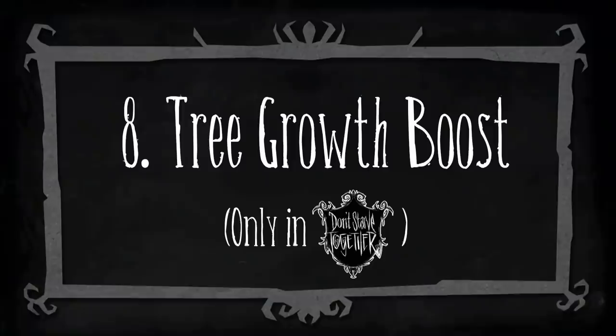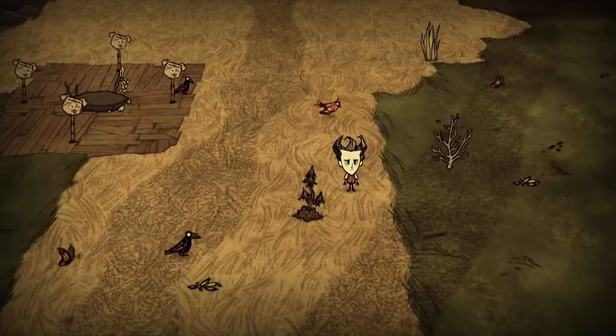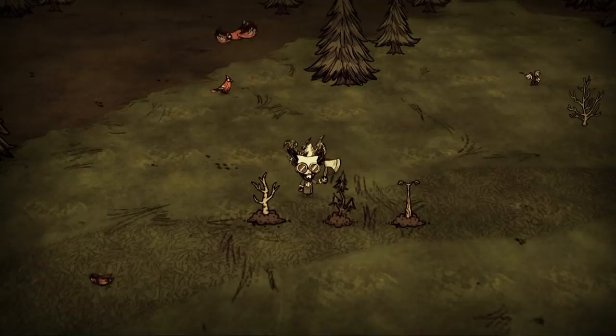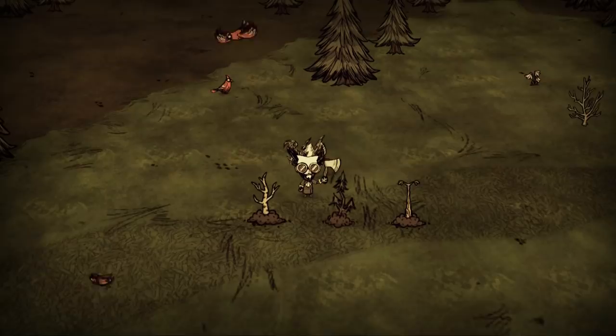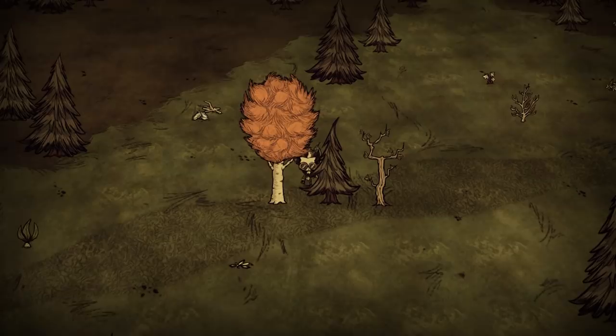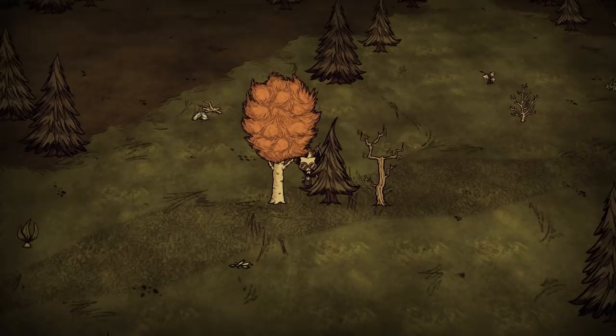Number 8: Tree Growth Boost. Nature is beautiful, but can sure be slow. What if you are in need of large amounts of wood in a short time, or a handful of birchnuts right before winter? In that case, all you need to do is plant the trees of your choice, wait for the sapling to grow into small trees, then leave the world and jump right back in. If you do so, there is a chance that the small trees you planted will have a growth spurt, ready to be chopped by your slaves.